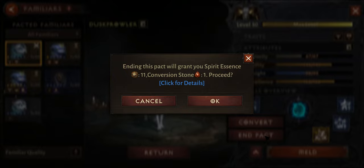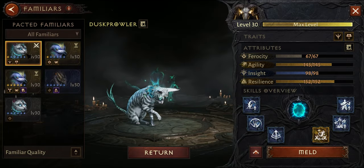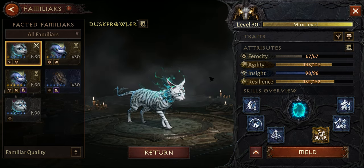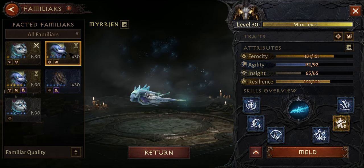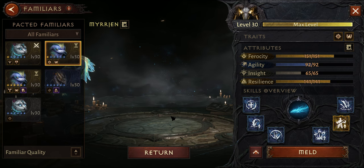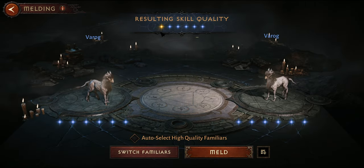Low-rarity rare pets might be worth ending the pact with for conversion stones, allowing you to keep your legendary perks on an aberrant pet while converting them to get lucky and get an even better aberrant or legendary pet. For now, it is safe to save those rares for later use.